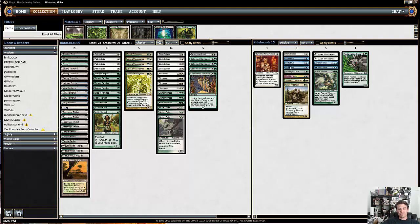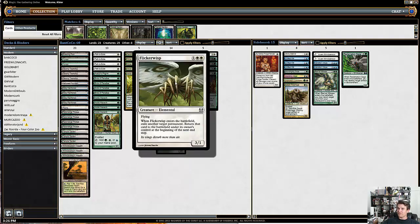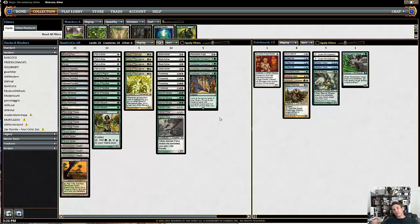I'm trying Unified Will along with Vendilion Clique, Meddling Mage, and just a variety of different things. Aven Mindcensor feels like it's very strong against the Amulet decks. Incidentally, Flickerwisp is also quite strong against the Amulet decks because you can Flickerwisp their Bounce Lands — if they play a Bounce Land, you can just Flickerwisp it, and it will force them to bounce another land again once it returns to play. That's a powerful interaction that's possible with Flickerwisp.